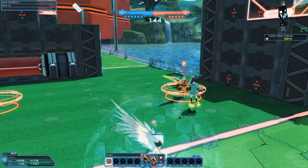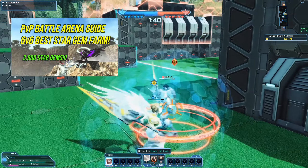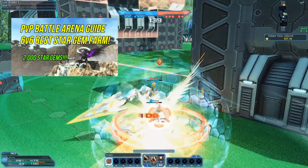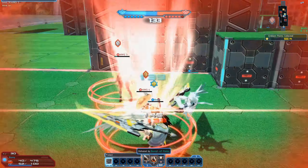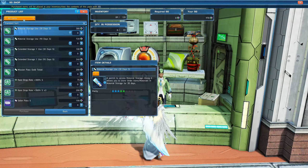Then there are Star Gem Furnitures. You can get Star Gems by buying them with real money or by playing the PvP Battle Arena. If you don't know how to play the PvP Battle Arena, there is a video guide listed down in the description below. You can also get Star Gems by random events held by Sega and other ways.